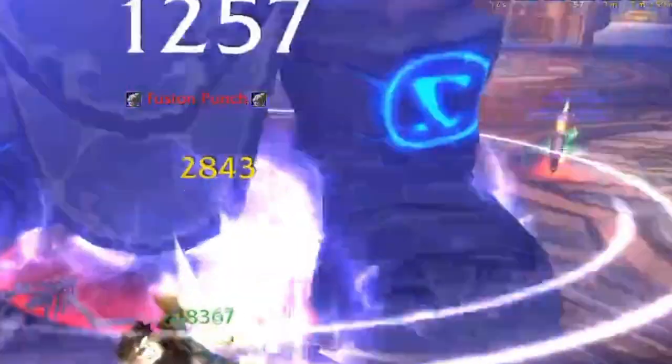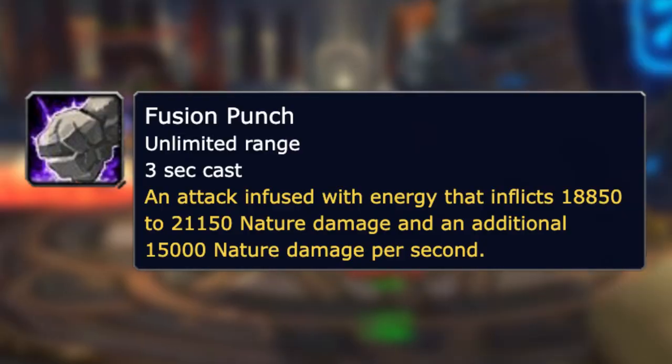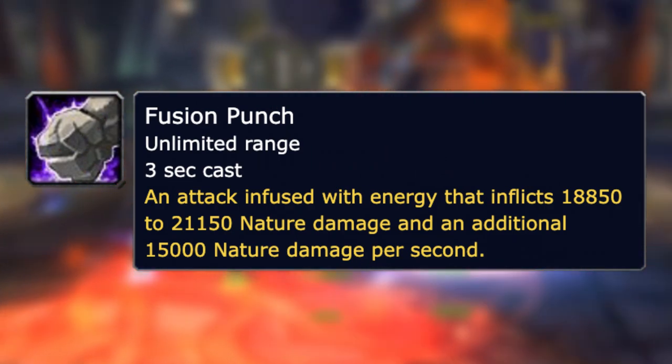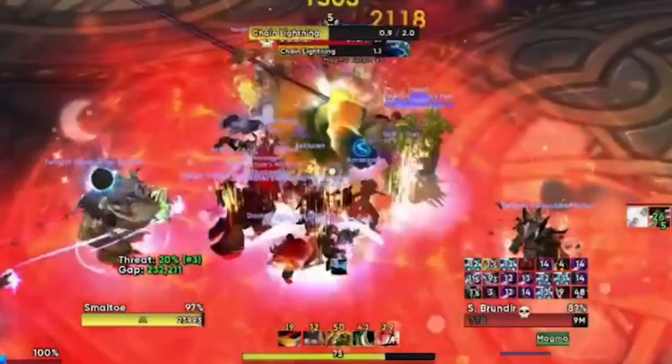Prot Paladin is better for Steelbreaker because he can self-dispel Fusion Punch. But while doing hard mode, due to how hard Steelbreaker hits in the later phases of the encounter, having a designated dispeller if you have a stronger geared non-Paladin tank would be beneficial to your raid.